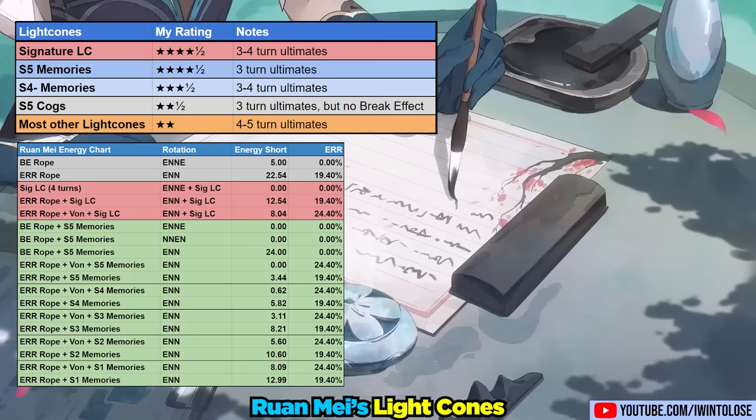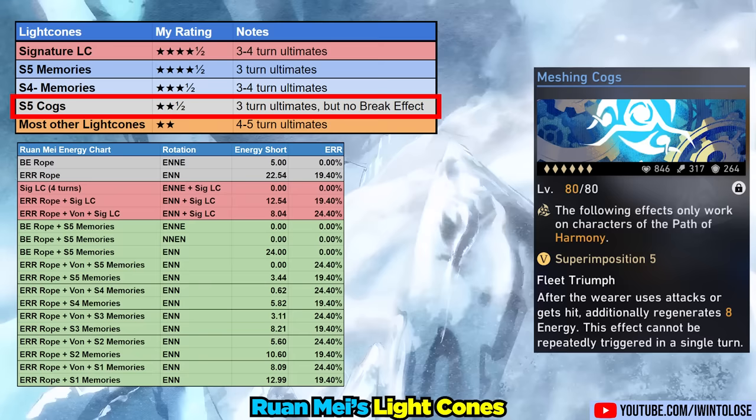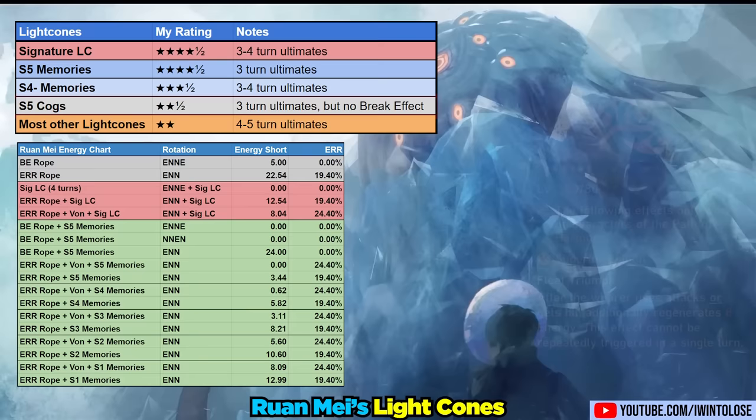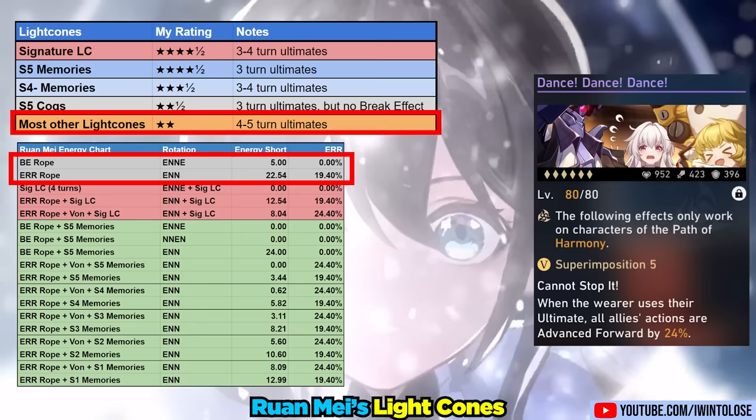All the other harmony light cones provide different advantages and disadvantages. For example, Cogs is the only other light cone that will guarantee a three-turn ultimate, but then you'll have a lot of trouble reaching 180 break effect. The other harmony light cones will provide different buffs but low break effect and poor ultimate uptime. If you don't have her signature light cone or Memories of the Past, the other harmony light cones are still perfectly usable, but I'm personally giving them much lower ratings.